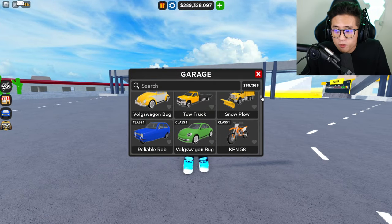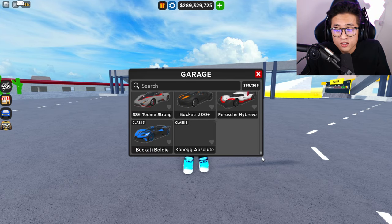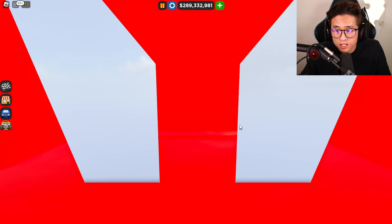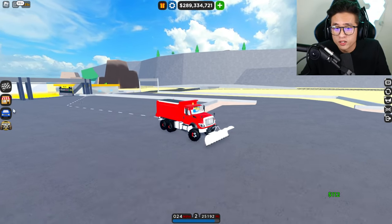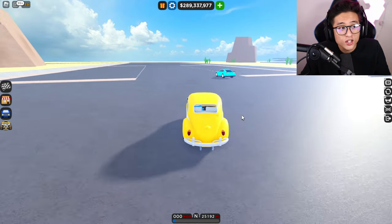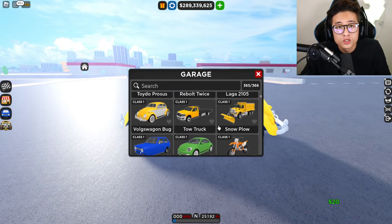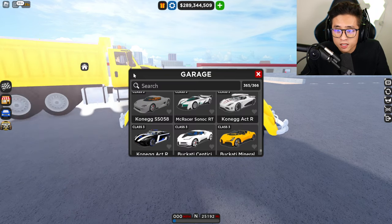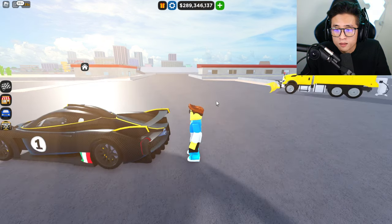There are a bunch of cars in CDT — a lot of fast cars, super fast cars, and slow cars. You're not going to be able to do a wheelie with a snow shovel truck, so don't even bother. A Volkswagen Bug won't work either. If you're trying to do a wheelie, choose something more powerful. The second most important part: it has to be a rear-wheel drive car, or else it will not work.